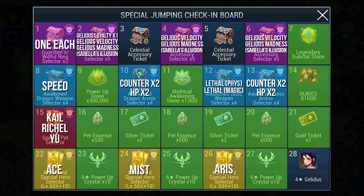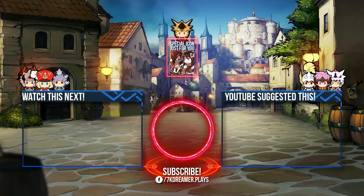As always, I'm ending off with a newbie chart to make the selections clearer for you. Bear in mind all the advice I have given earlier because just looking at this chart alone doesn't explain much. Let me know what you think of the new Jumping Check-In event - is it better or worse in your opinion? Stay tuned for more guys, thank you so much and see you!